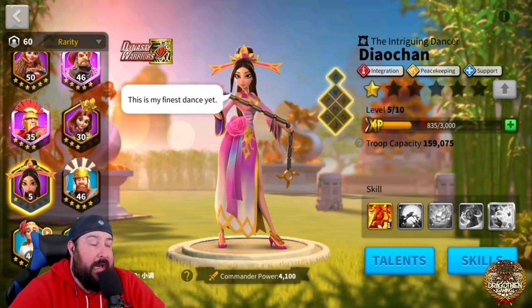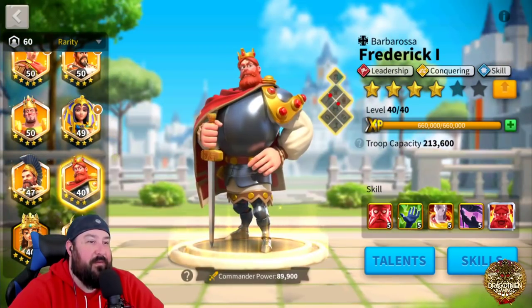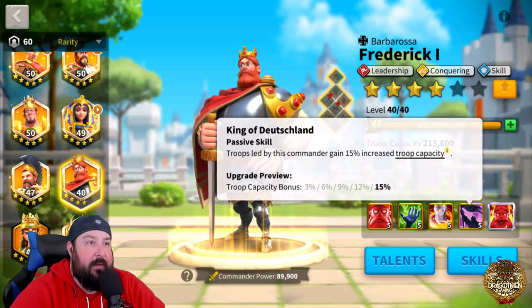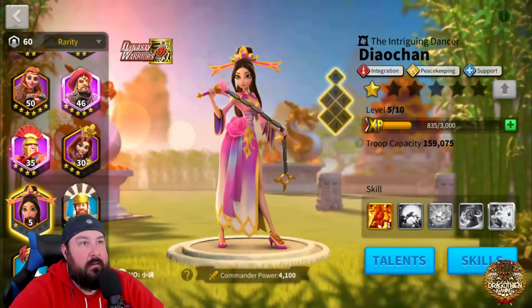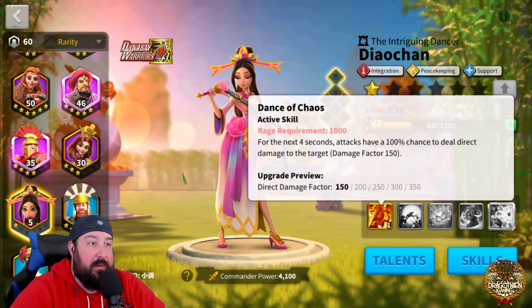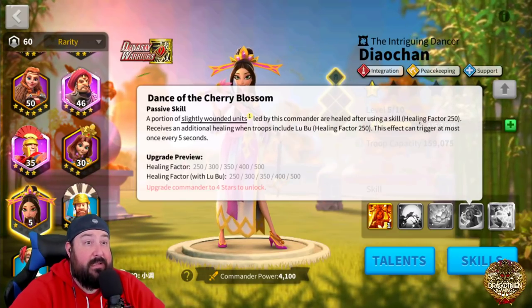I basically look at Diao Chan like a miniature version of Freddy. I'll do some testing on this because I've got max Freddy — Freddy primary, Diao Chan second, with leadership and skill being the open field commanding set. She's not leadership so she doesn't have extra troop capacity. She's integration — one of the worst talent trees in the game. But Freddy and Diao Chan would work. It's about 4k damage between the two of them, and they both have heals going on. The healing factor here — a portion of slightly wounded units are healed after using a skill — you get it every single time.